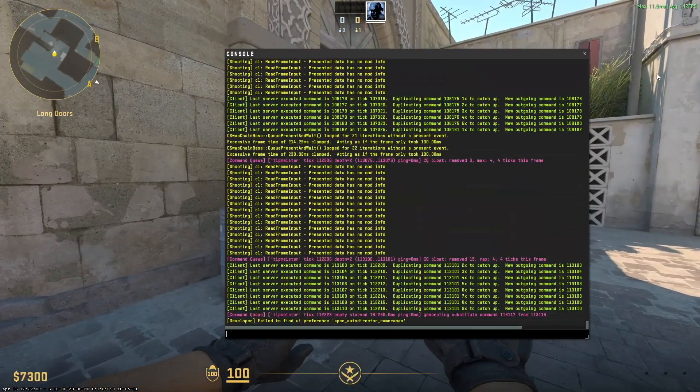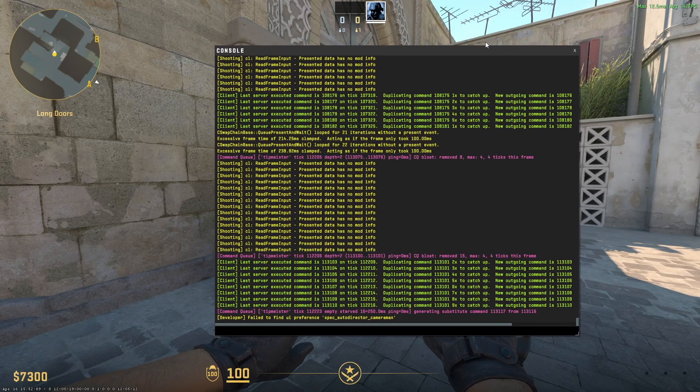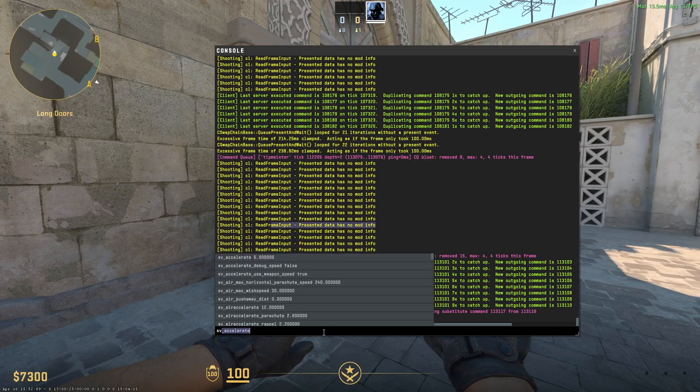First of all, we'll have to open our console. If you didn't activate the console yet, you can do that from your settings. After that, you have to type in the command right here in the console, which is sv_cheats 1.